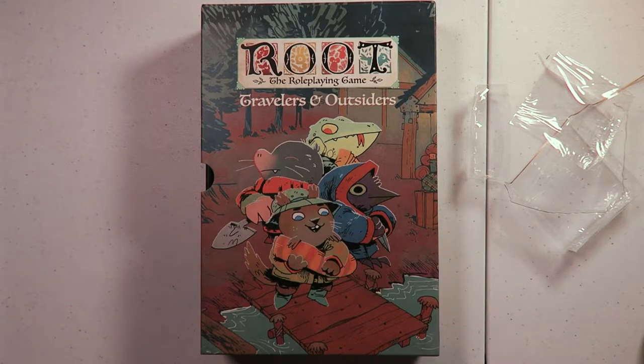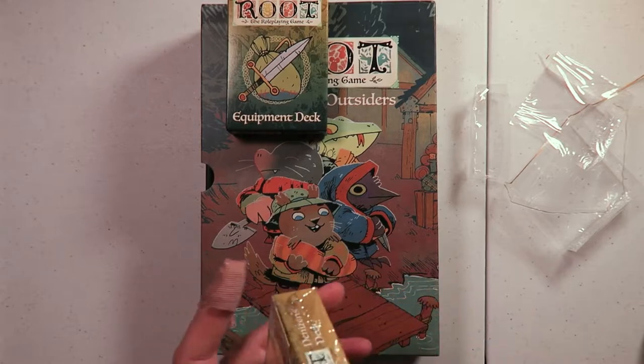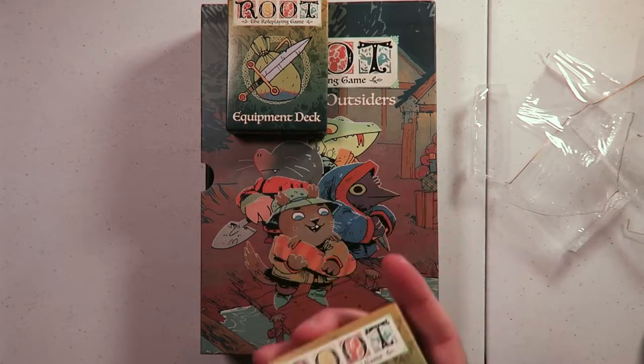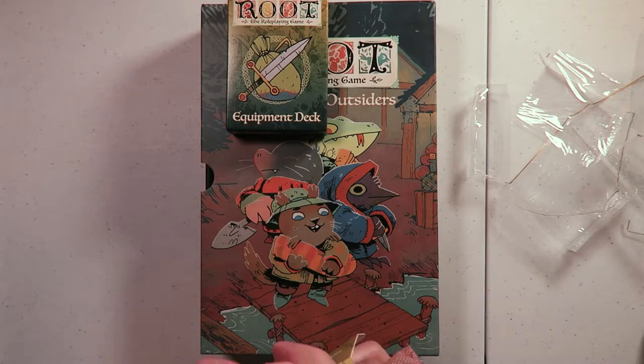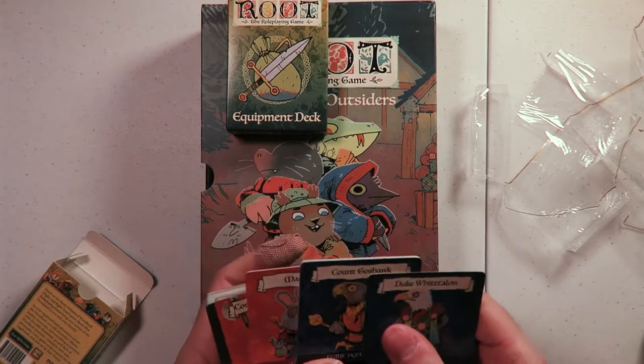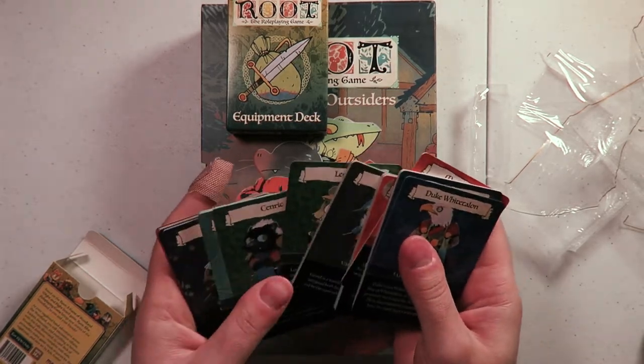Not a huge fan of the gloss and the way they kind of clump together, but that will work itself out in time. That is the equipment deck. Then we have the denizens deck, which I'm guessing is like NPCs — yeah, so if you need to find NPCs for your campaign you've got a whole deck of them right here. The double plastic seems a little excessive but at least the tear strips work. Everything is nice and fresh. We have a bunch and it looks like they're broken up by the different factions.